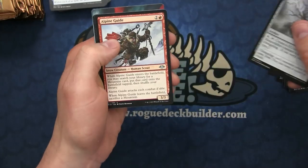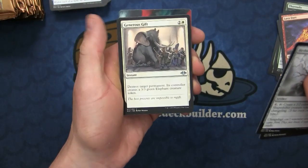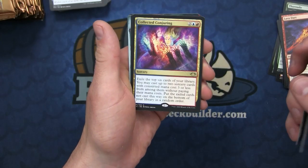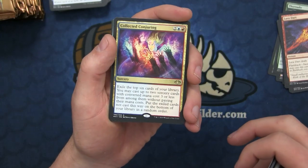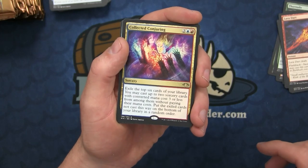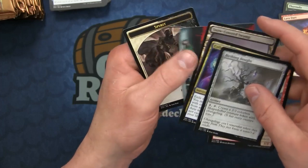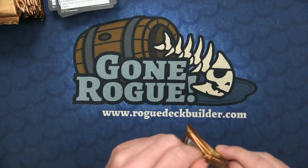Pulling through to the uncommons: the Birthing Boughs, the Alpine Guide, Generous Gift - which is the Beast Within for white, so pretty good color shift there - and Collected Conjuring. This card has been talked about as the worst card in the set: exile the top six cards of your library and cast two sorcery cards with converted mana cost three or less. People do the math on this and it's going to miss a ton, so a lot of people are calling it the worst rare in the set.